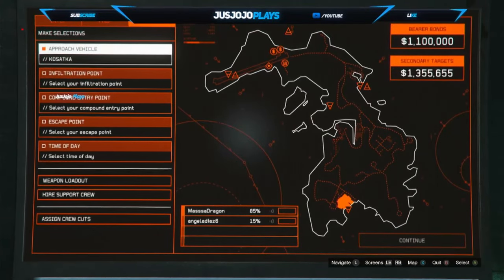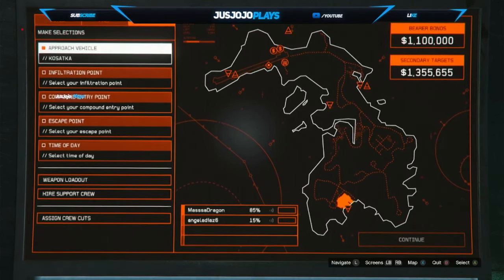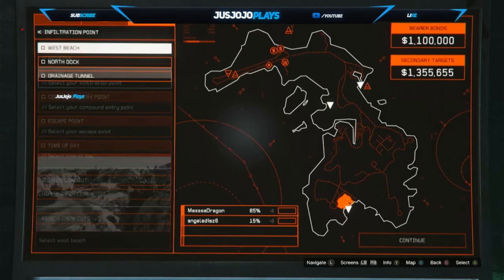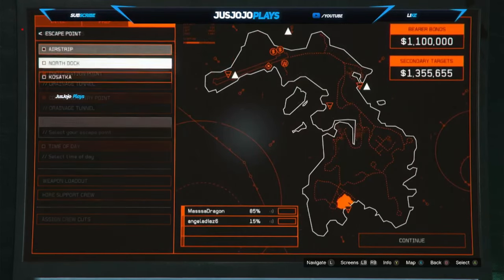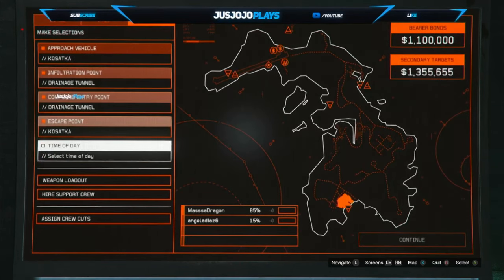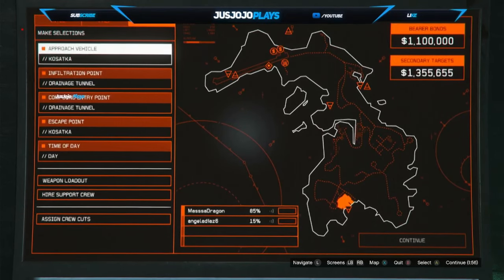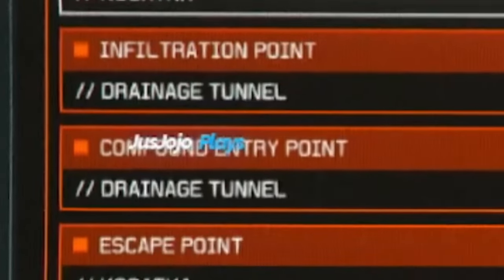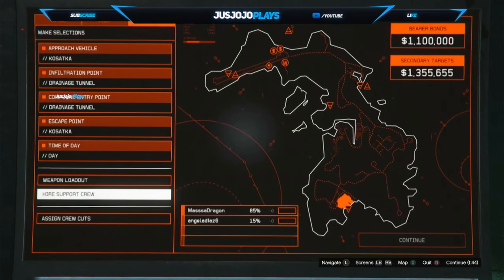What's up y'all, it's JoJo back at it again with another banger video. We're about to run the Cayo Perico. I'm about to show y'all the best and fastest way to do this. If y'all choose the long fin, y'all better know how to do the long fin method, but this method right here is where it's at — Kosatka drainage tunnel, day or night, no matter. I'm about to try to do the repeating glitch so I don't have to keep doing the preps.